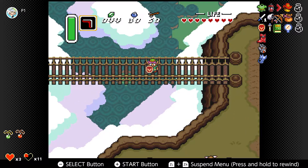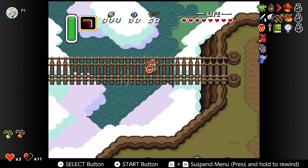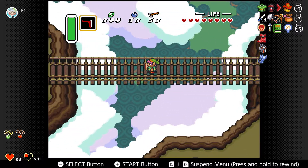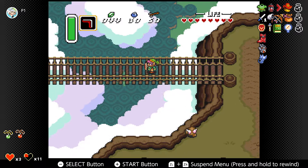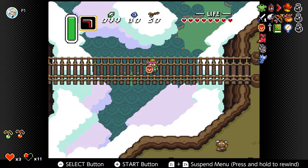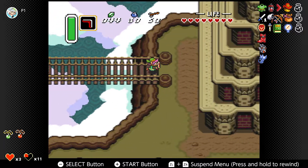Greetings, travelers, and welcome to another episode of Let's Play The Legend of Zelda: A Link to the Past, presented by Draco Breach. Last time, we spent a bunch of rupees to increase the number of bombs and arrows that we can carry, as well as purchase the Zora flippers and climb Death Mountain.